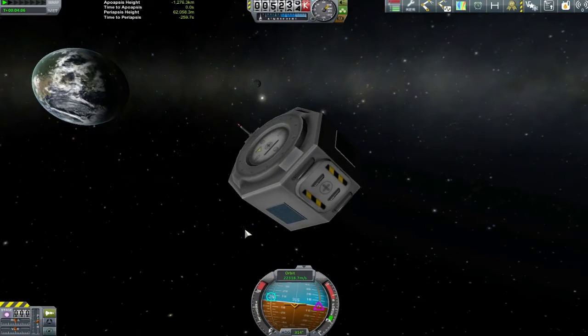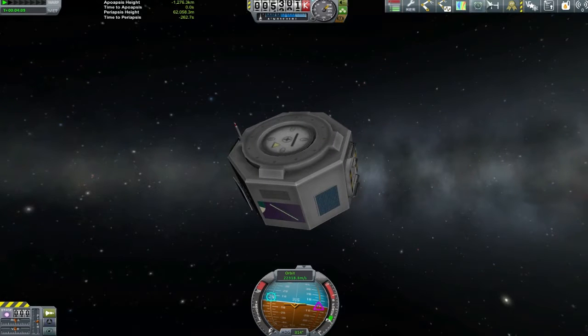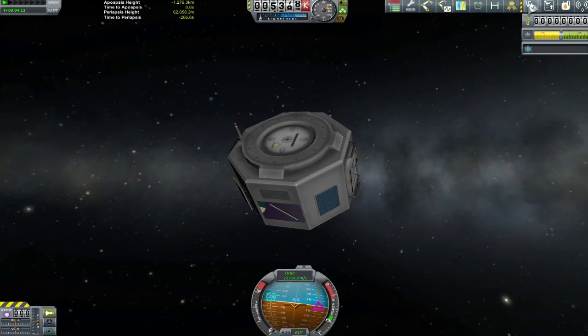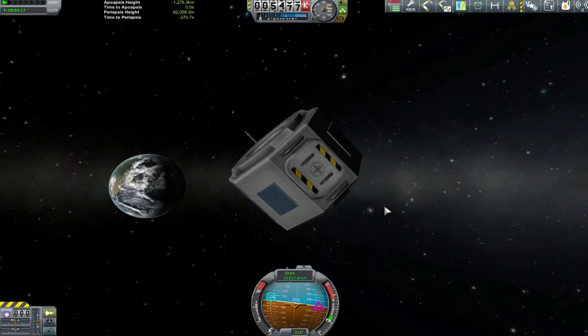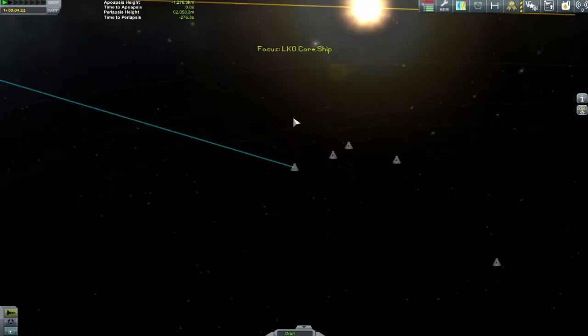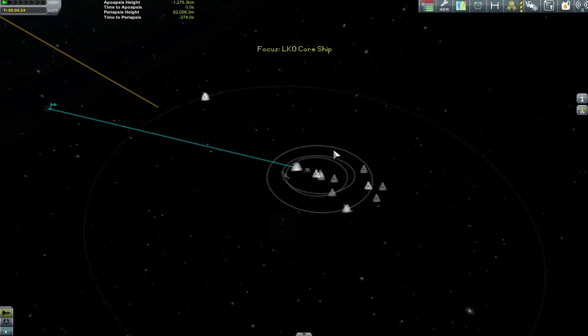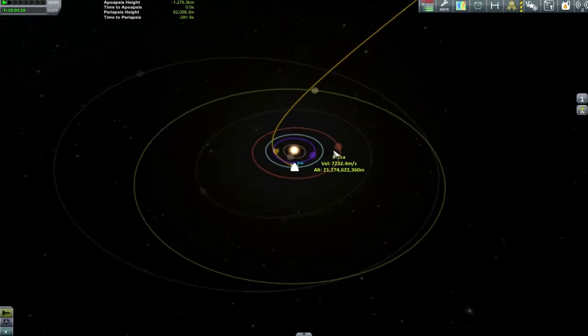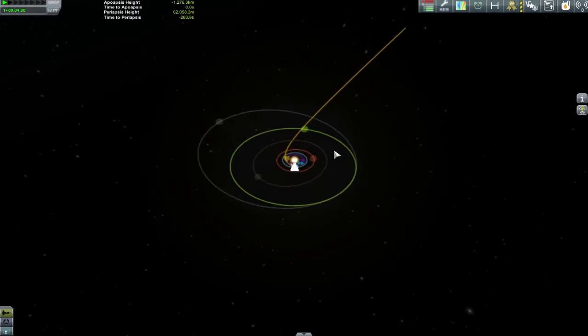This one actually does deserve to be called a ship — it has got a command capsule and even some electric charge and stuff. So if the reaction wheels are working, I should be able to turn it around. But yeah, I'm not really going to be able to get this back any time soon. I don't think we had anyone in here — at least the game is not telling me we do, because their portrait would be popping up. Look at how fast it is being launched out of the system.